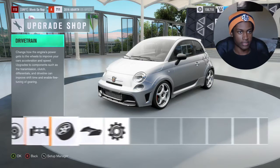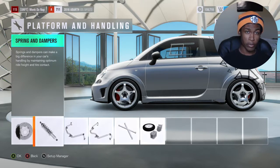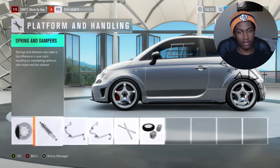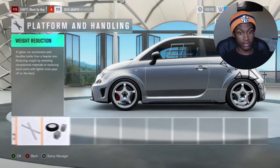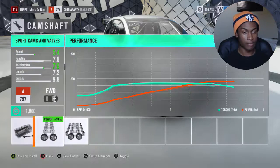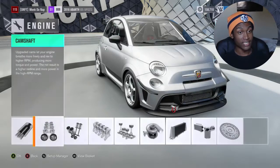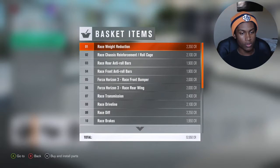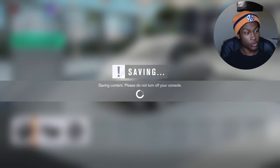We're going for handling right now because the Abarth 695 — the Posto, or however you pronounce it, I have no idea — for this kind of car, it's pretty compact, so handling won't be that big of a deal honestly. Now you can start worrying more about the engine and getting the top speed and acceleration that you want. Wow, this goes all the way up to S1 — that's crazy. I think we got all the upgrades, so I'm gonna equip everything and then we're gonna go out and do a race.